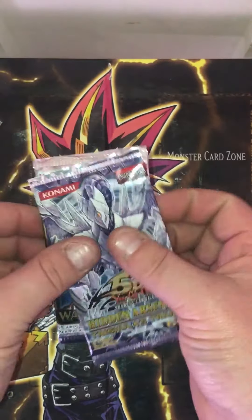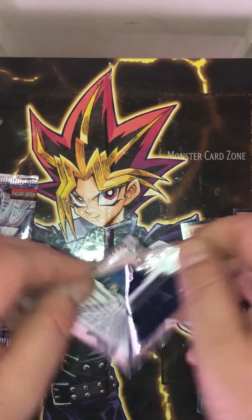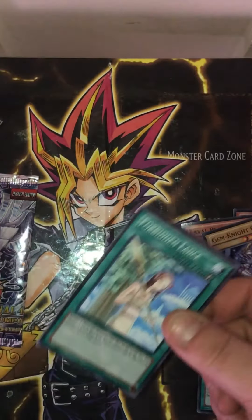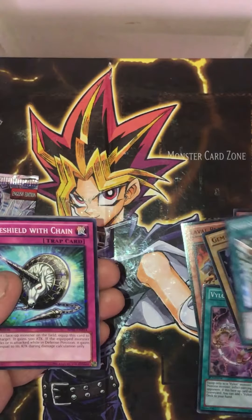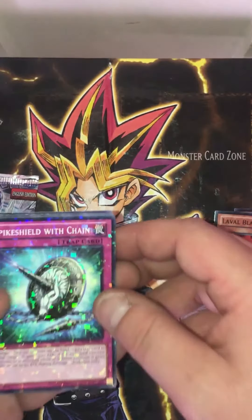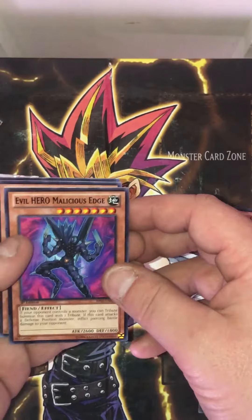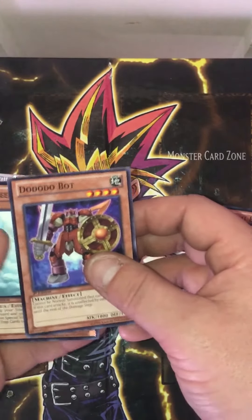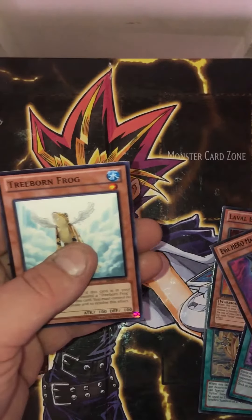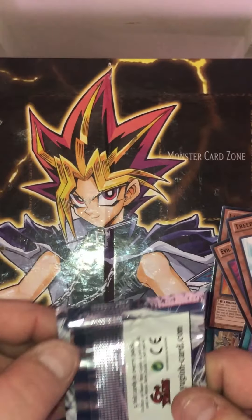Alright, last two packs — let's see which one we're opening first. Come on, heart of the cards, give me something good! Forbidden Lance, Mosaic Rare Spike Shield with Chain — so no god card. Evil Hero Malicious Edge, Treeborn Frog — alright, no god card.